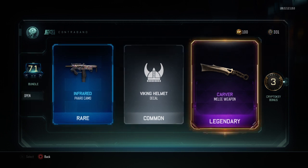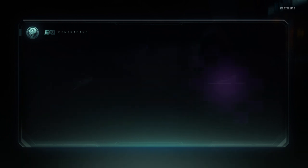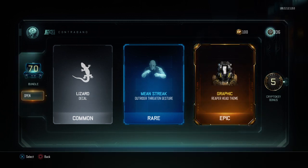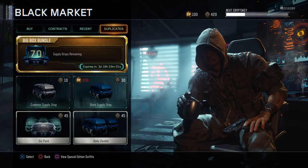I'd be excited for the Carver melee weapon if I didn't already have it — that is a cool weapon though, I can't wait to use it. I'm very close to unlocking dark matter in Black Ops 4 and then I'll get dark matter here too. Graphic Reaper head theme and a lizard decal — it's the Geico gecko. They're trying to sell me Geico insurance. 420 crypto keys — that is a lot, and we're still not even close to being done.